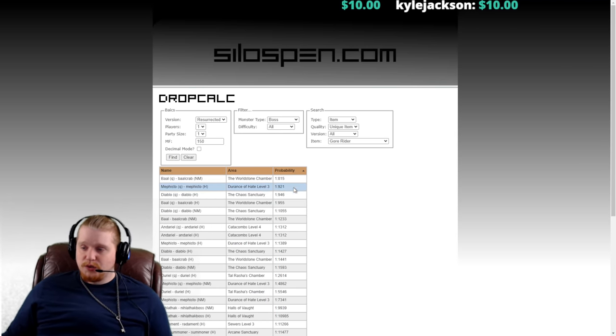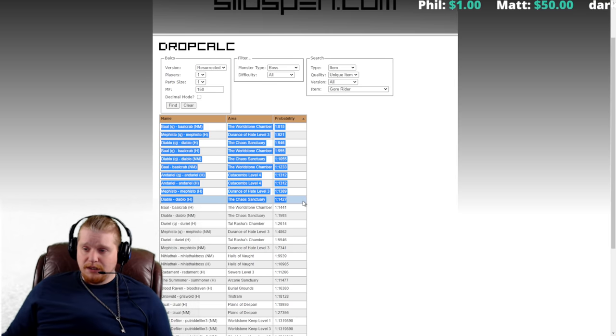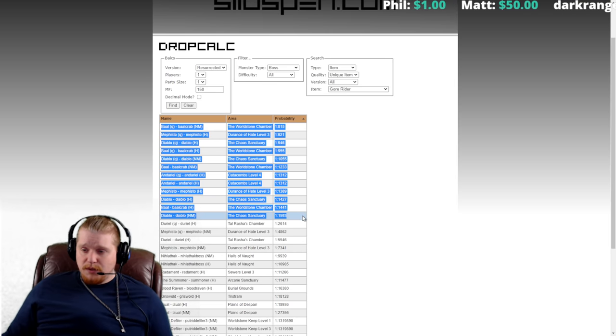Baal in Nightmare looks like your best chance at 1 in 1,233. Baal is relatively hard to farm, but if you're killing him for experience anyway you could do that. We also have Andariel in Hell, Mephisto in Hell, and Diablo in Hell — all the Act bosses have a pretty good chance of dropping this.